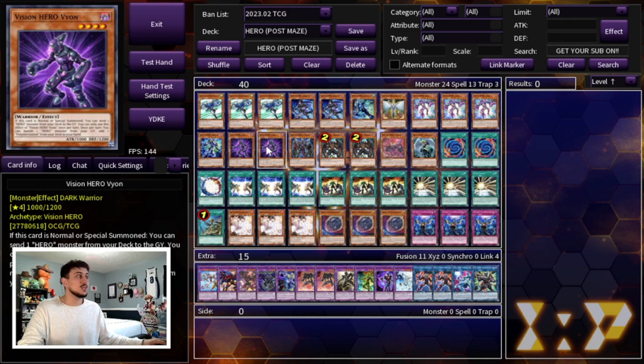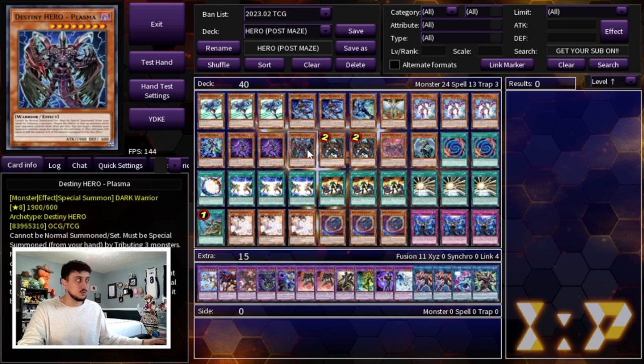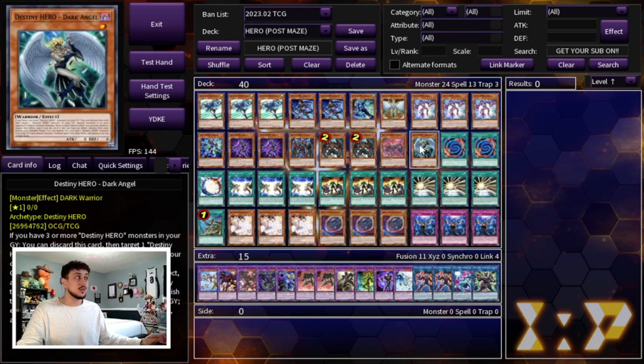For the Destiny Hero package we're playing one Plasma, two Malicious, one Denier, and one Dark Angel. This is why the deck can go first and second. Going first you can set up Plasma which is absolutely insane in today's format. Dark Angel is really powerful too — you put it on your opponent's side of the field, they can't activate any spell cards. Against Kashtira, they can't even summon their monsters unless they specifically have Birth and a name. You can still have other disruptions like Ash and Imperm on top of that.